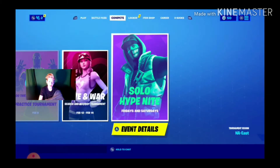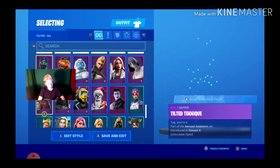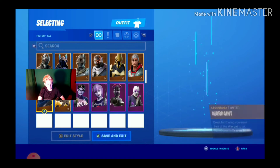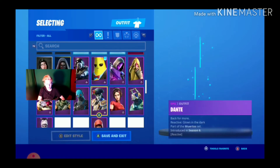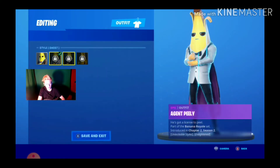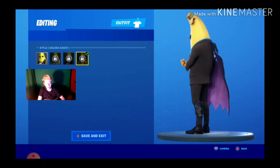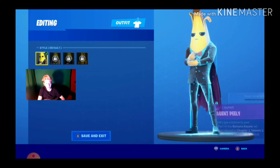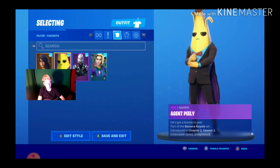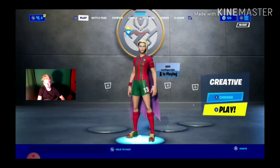Now let's actually look at the skins up close. Where are my new skins? Gear Specialist, there's Peely, Agent Peely - got three Peely skins now. Peach level 300, you get that. Gear Specialist Maya - let me change that. Oh my god, okay.